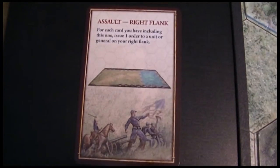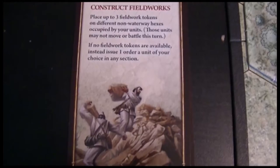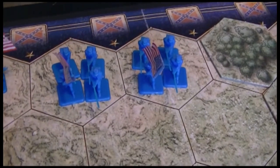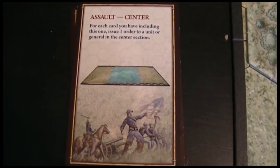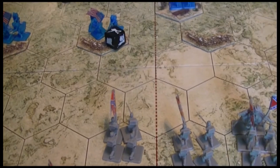The Confederates begin with an assault on their right, moving units up around the river and skirting the trees. The Federals play defensively, setting up fieldworks on their right flank. The Confederates remind them they're short on supply, forcing some troops behind those fieldworks to move to the rear. A Confederate assault on the center gives them a general advance, and on the left they fire, picking off one man in the works.